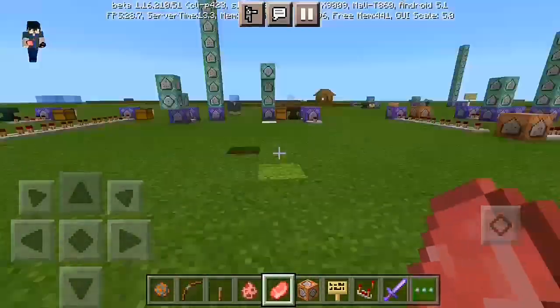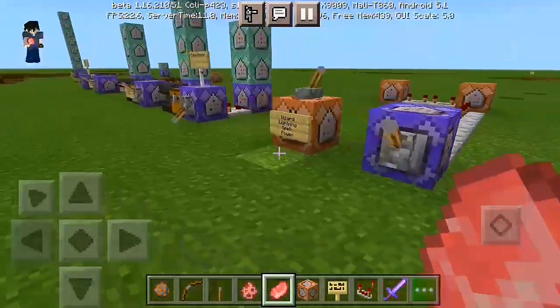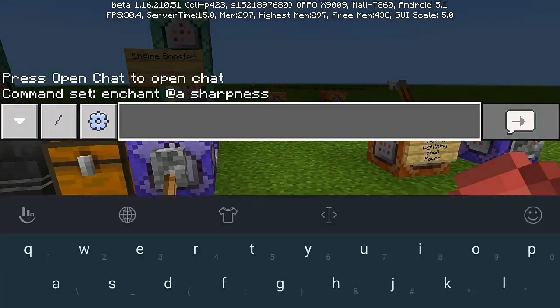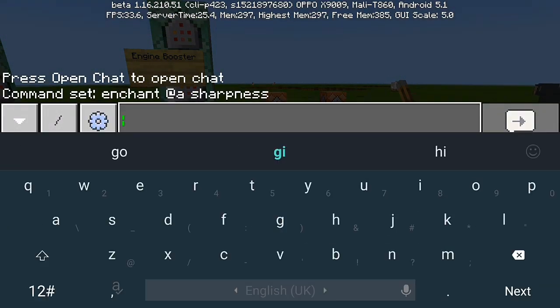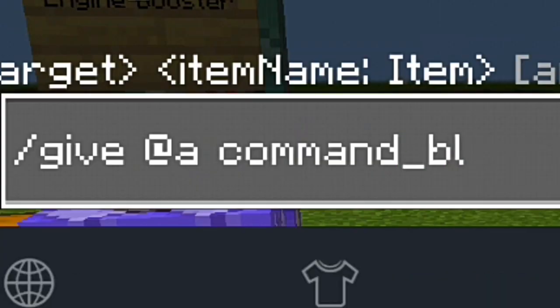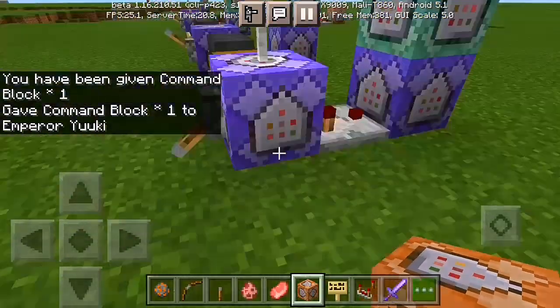Let's unhold the sword and show you the commands. So let's go right into our command setup. To get the command block, all you have to do is type slash give @a command_block. Make sure you have cheats turned on. Then you can have your command block right in your inventory and place it down.